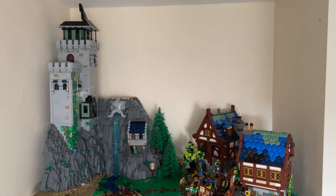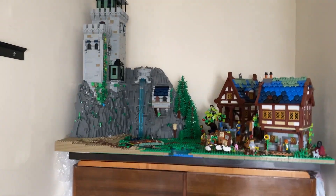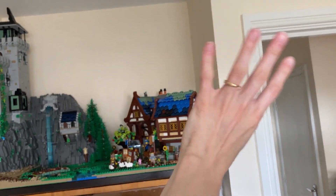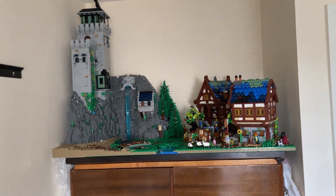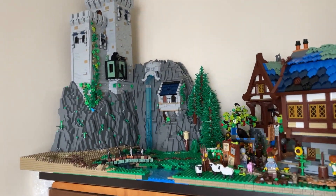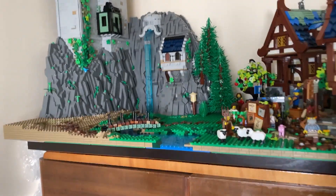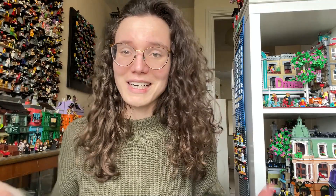So yeah, there we have it — that's the latest update on this medieval project. Maybe if I ever find a good place for it, it'd be really cool to add some wallpaper around it to give it a background mountain and sky thing. I'm super happy with it — it's so cool. This finishing is really going to make it and we're also going to add more foam around the waterfall to kind of make it spray out a bit. I love details!